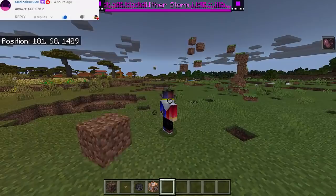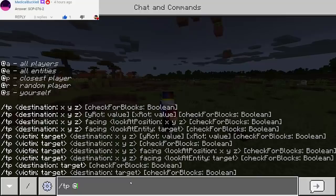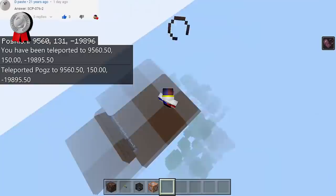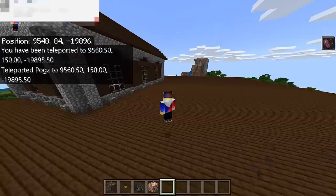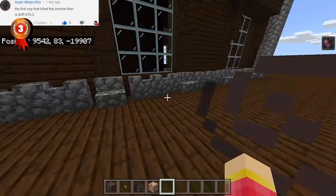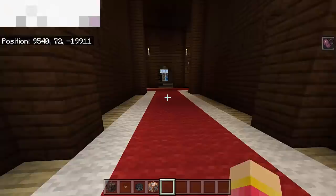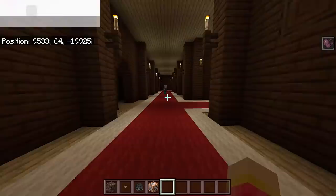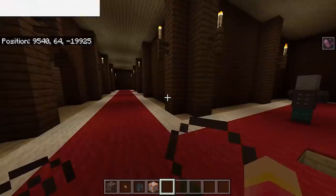The overworld is no match to the wither storm, obviously. Now let's go to our next location. I will teleport myself - TP at P - going to this location. And as you can see, this is the next place that the wither storm will destroy. It's beginning to get laggy here. Let's go inside. Oh my god, where are the mobs? Oh there we go, so there are mobs here.